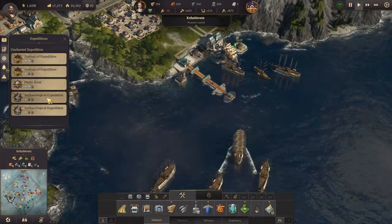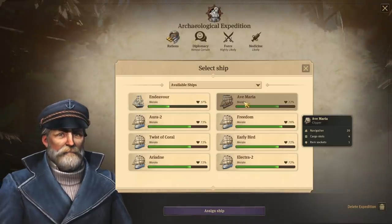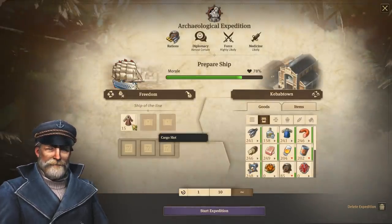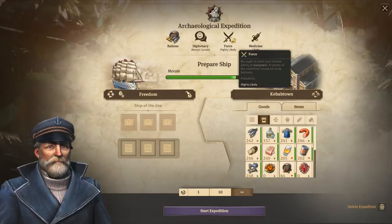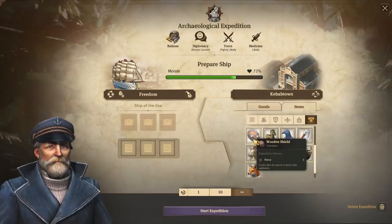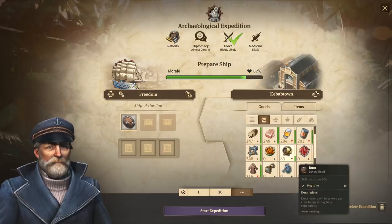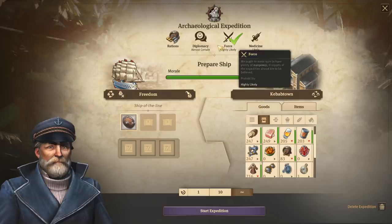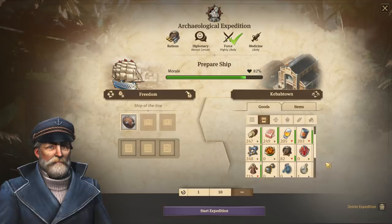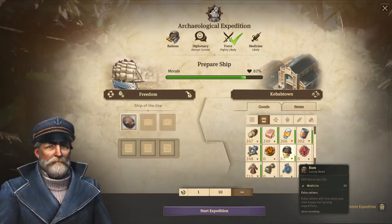About the expeditions - there's also an archaeological expedition. You need force. There's not much I can do for force, only for medicine. I wish I could just filter by those - that would make things way easier, that you could just click here and then it would filter all these items to work better for that.